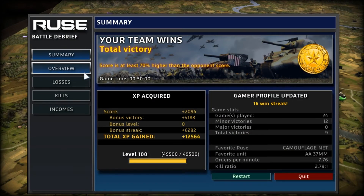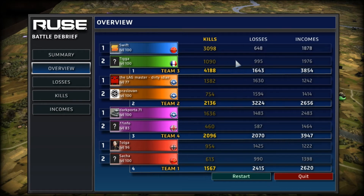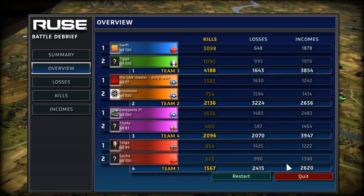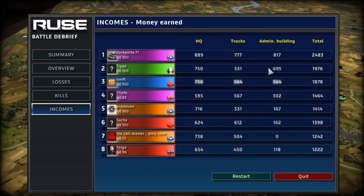Just a quick look at the overview. Swift got nearly three times as many kills as me — I'm not jealous, honestly. Swift did a great job clearing out those bases. And in terms of income, we weren't actually first. Team 4 had more money coming in, and I think that was largely because they had suffered less losses. Team 4 had slightly less admins but more trucks then.